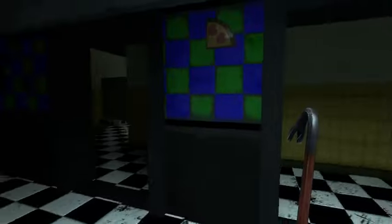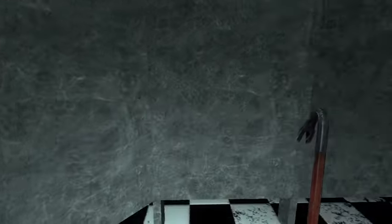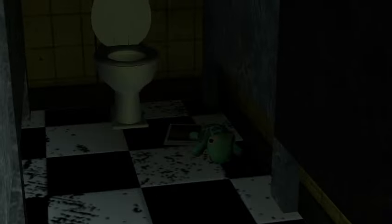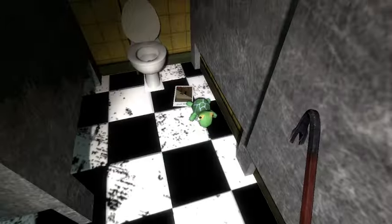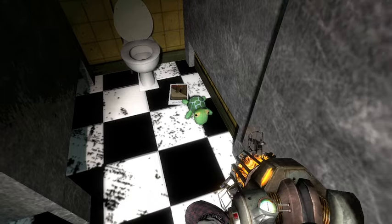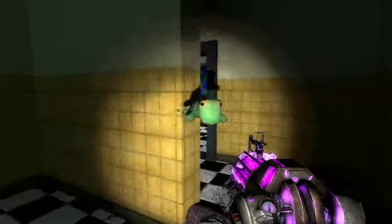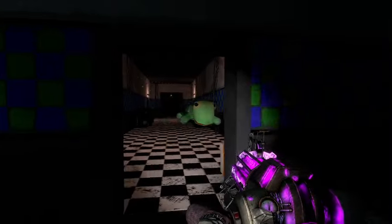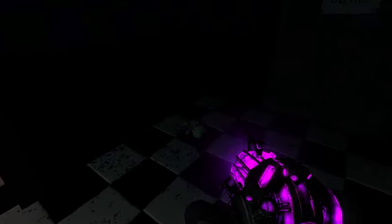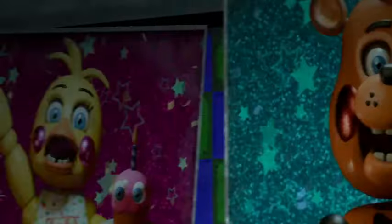We've got the bathrooms — pretty simple. I think this is the boys' bathroom — there are no signs, so I can't tell. And now there's a turtle in the bathroom. He can float! We're going to take the turtle with us... actually you know what, turtle, you can stay right there. There we go, the turtle is safe.